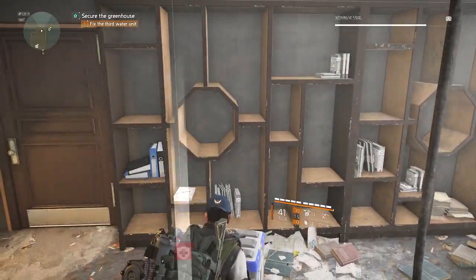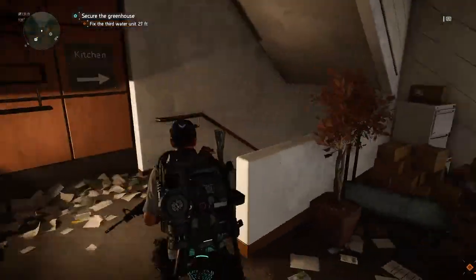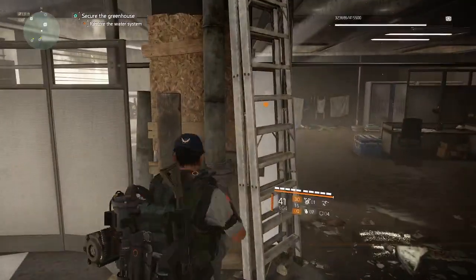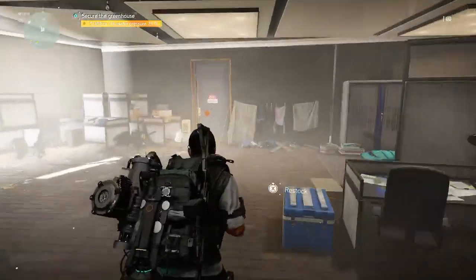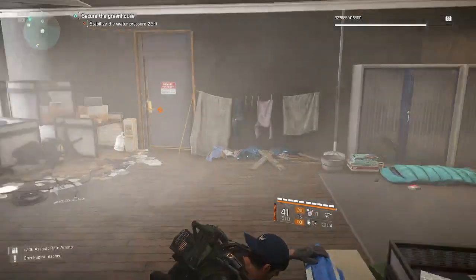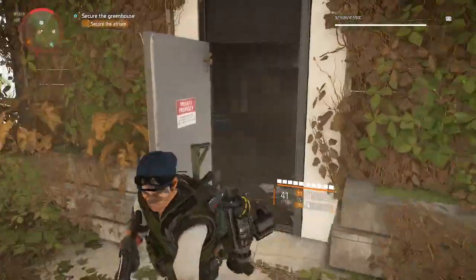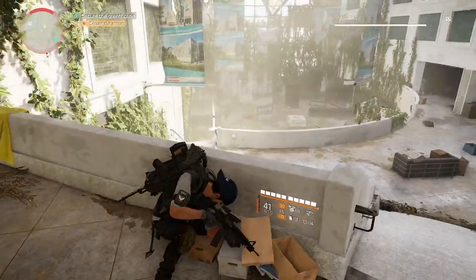They want me to go down. Another med kit if you really need it. Ammunition if you need it. Alright, let's go boys. That militia guard in the street was overrun — you've got outcasts inbound on your position. Water pressure can wait, deal with the hostiles.